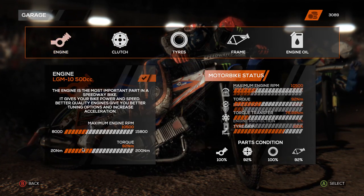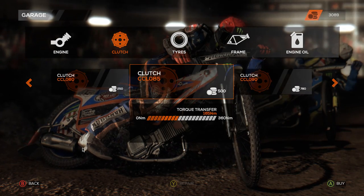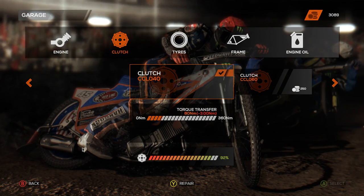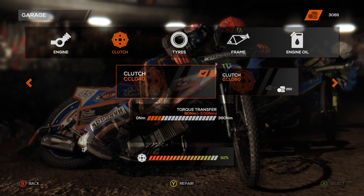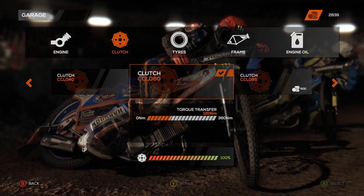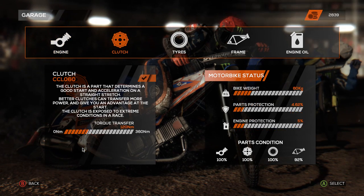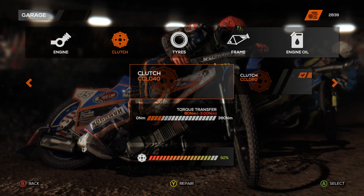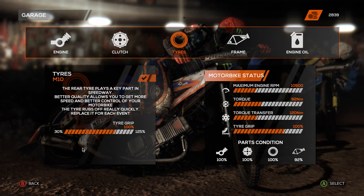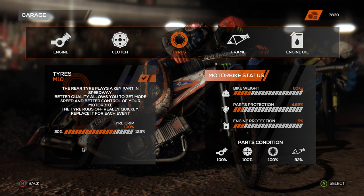We'll fix the engine up good and proper. We can get a different clutch - we can get a better one. Actually it doesn't really matter at the moment, because I don't think the engine has that much torque anyway. We'll go for a slightly better clutch because you'll have to buy better clutches to make the most of the more powerful engines. It's only got torque 92 so you could probably do with it. So you need better clutches for better engines - I don't know what happens if you try and run too low a clutch; I guess you just can't use the power.